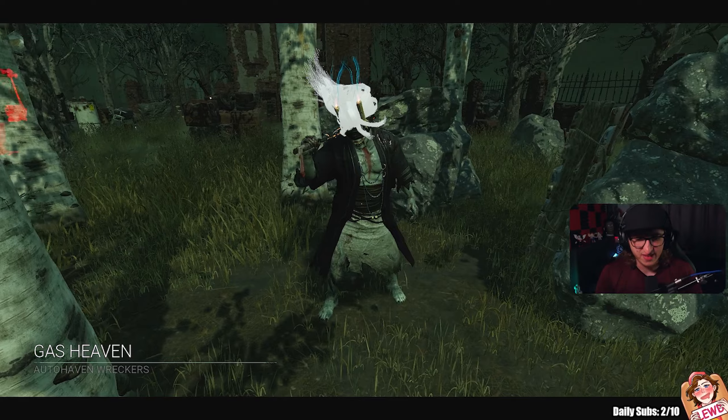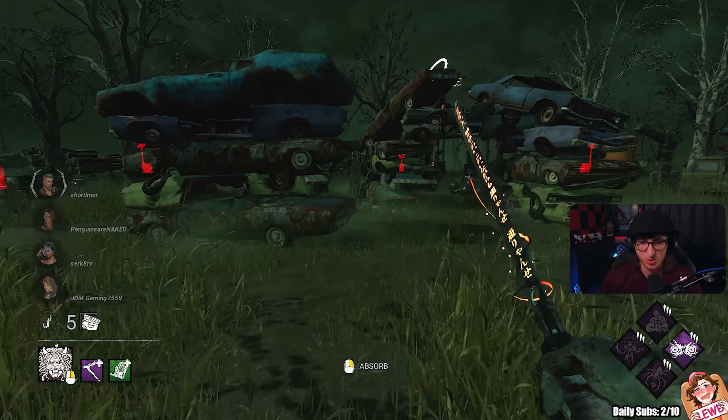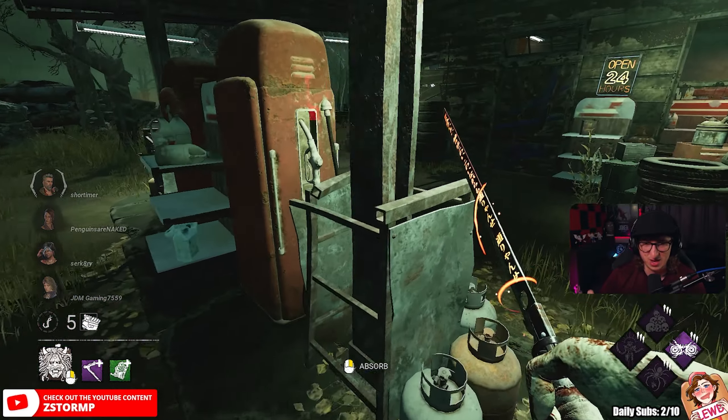Alright, there we go, some Gas Haven with a speedy Oni build at 245.5% if we get everything up and running. The game's been very weird tonight, but I did take out Devour Hope because it was a nightmare to actually get the full value for it every short amount of time.